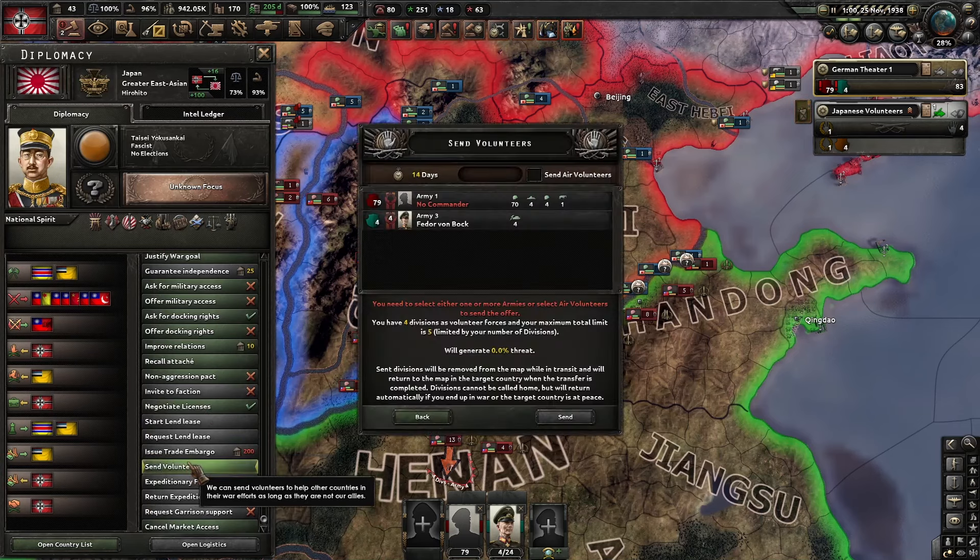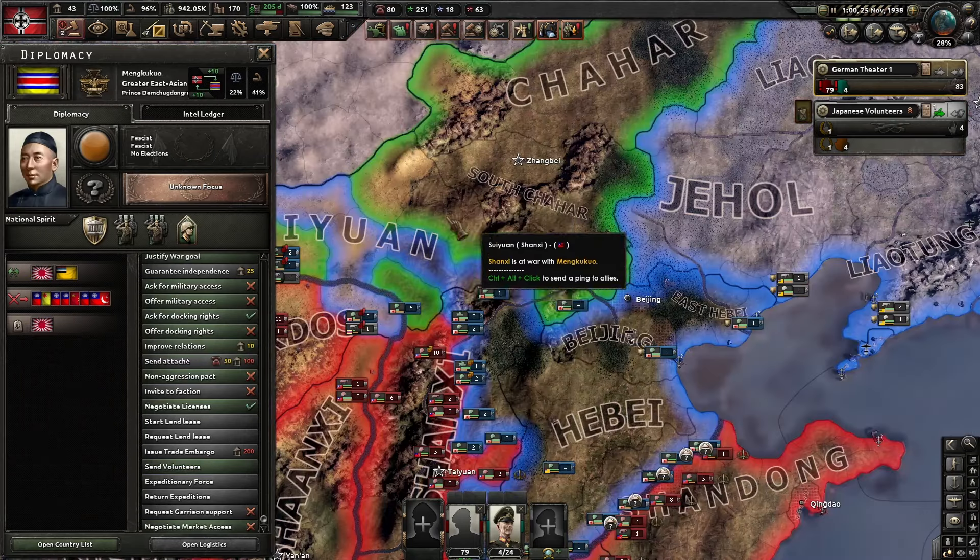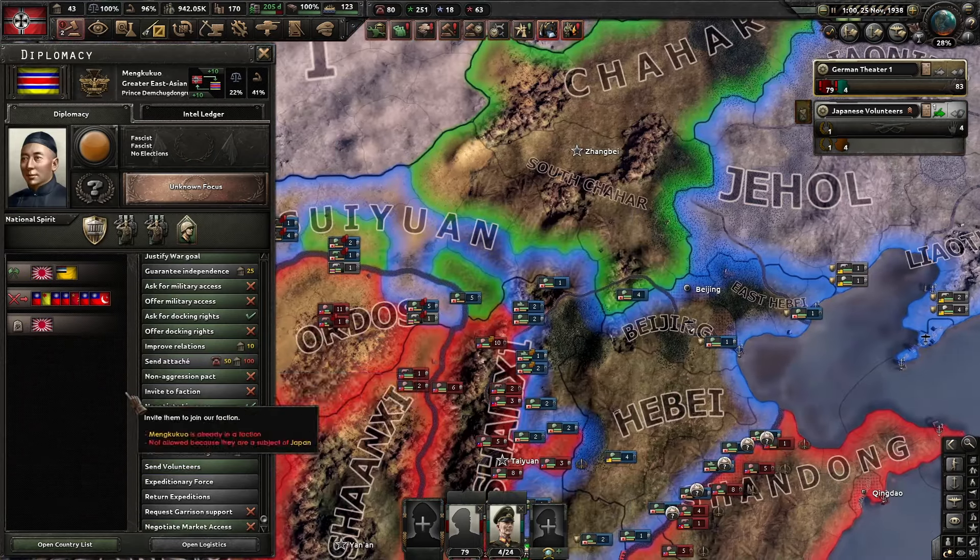Here it is. You press Send Volunteers, then in this window you should check this option. Mouse over to see how many Air Volunteers you can send depending on your army size — you can send more or less volunteers.